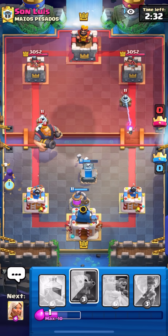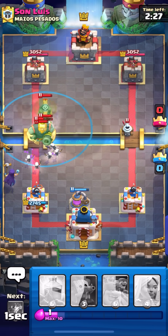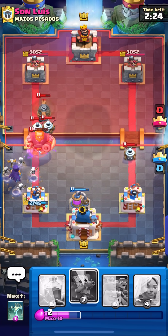He's actually going to spam us with Royal Giant, so I'm placing a Witch on that. If we went Dark Prince I think the RG would have got like a couple more hits on tower, so I think this is probably better.